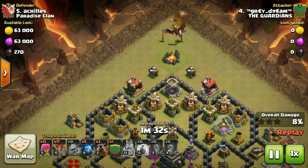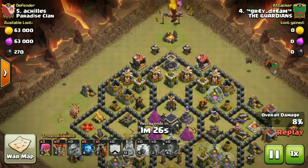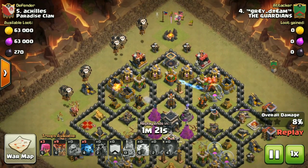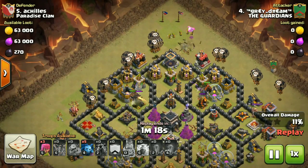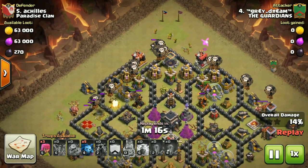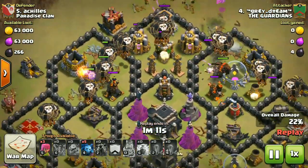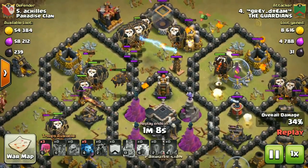I drop one extra archer, two archers, one baby dragon, and all of my archers — that should be good enough for this kind of base. I surgically deploy my loons over here — there, there, and here, here, and there. All loons are already deployed.